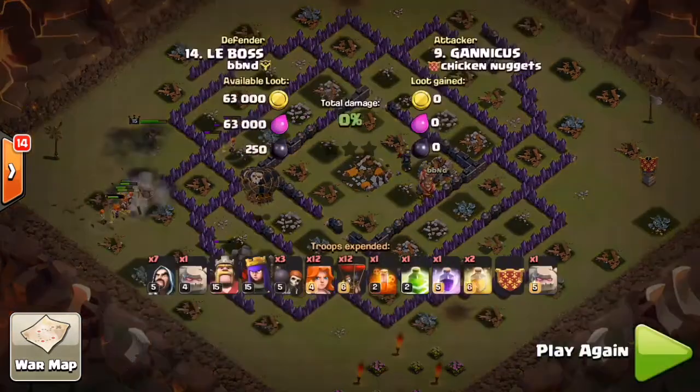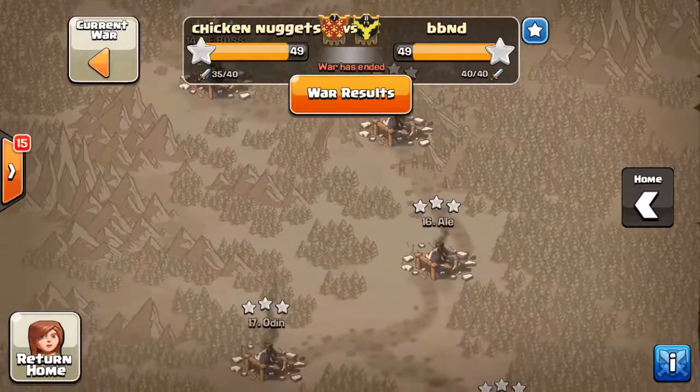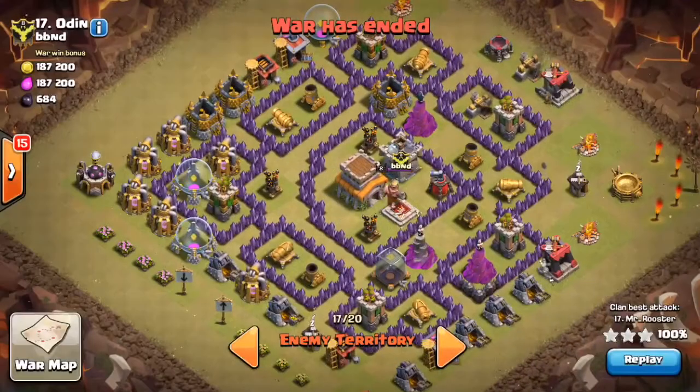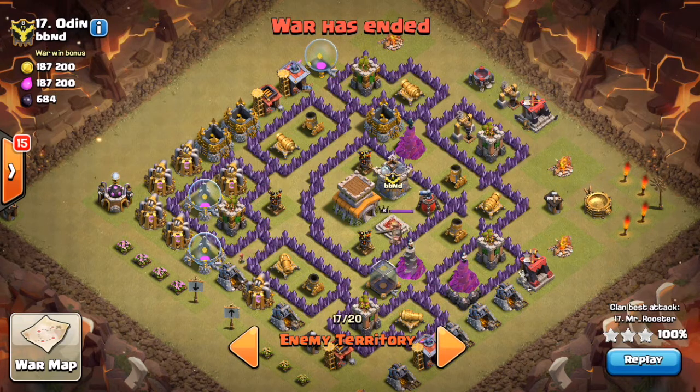Great adjustment by Genicus on healing the queen, and that is all she wrote. The last attack we have for you this war is Mr. Rooster going in on their number 17 — a relatively decent Town Hall 8 with some maxed-out defenses. Let's see what Mr. Rooster is able to do here.